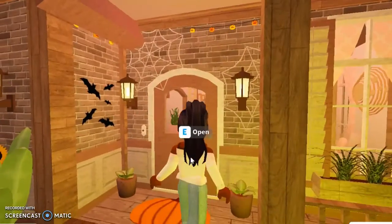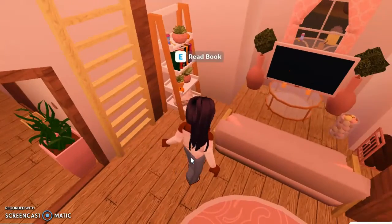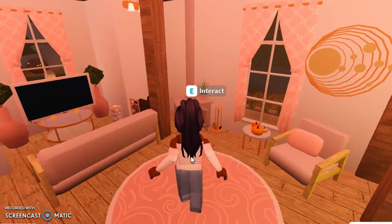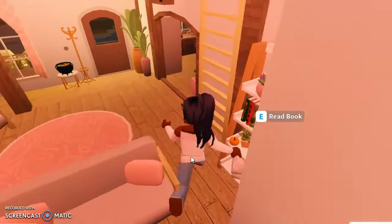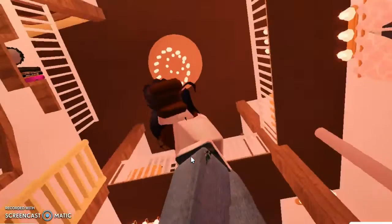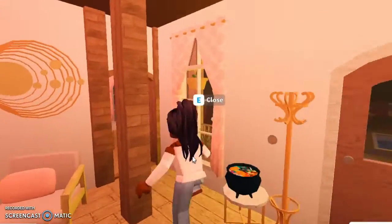Here's the cottage itself — we're going to go ahead and go in. Starting off with the living room. Everything I tried to make as detailed as I possibly can. Looking up there, it has a little balcony and a chandelier since I had the extra space. It really is all about the fine details.